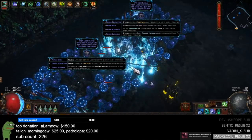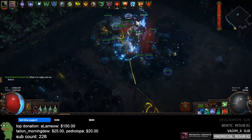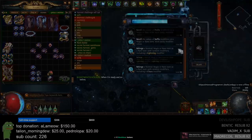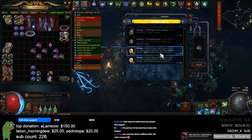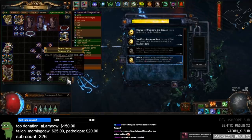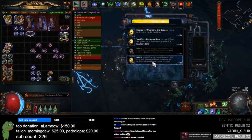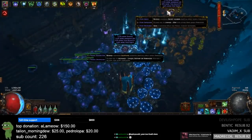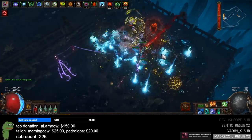Hey everyone, it's SpicySushi. Today I want to bring you my Harvest for Profit Guide for 3.16 Scourge League. If you aren't familiar with my channel, I'm basically the Harvest guy when it comes to a trade league economy. I don't necessarily focus on actually crafting big items specifically in Harvest, but I try to maximize Harvest to its full potential when it comes to literally just currency generation, because that's kind of what Harvest is nowadays.